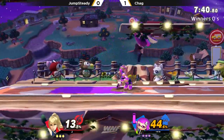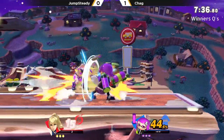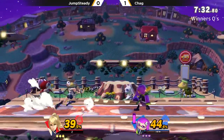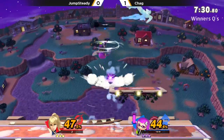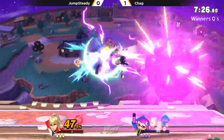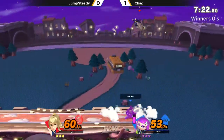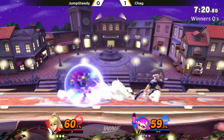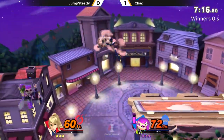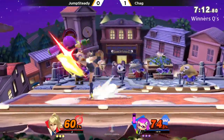Forward throw for the tech chase. Short hop, little roller there too — really knowing the spacing, Chag. There's the up air, maybe a platform extension. We see Chag really utilize that up tilt a lot. I like the stage pick from Jump Steady as well — being able to not get killed by up throw up air as easily is kind of a boon. It's definitely one of the more reliable ways Inkling can get those earlier stocks.